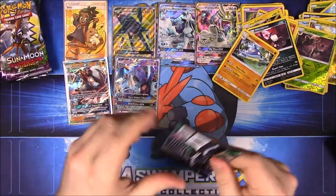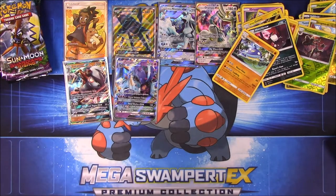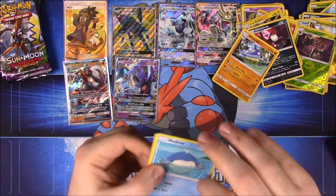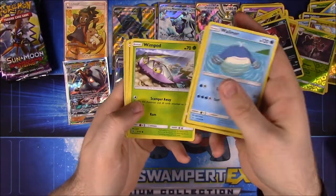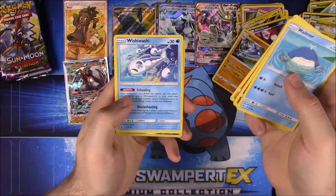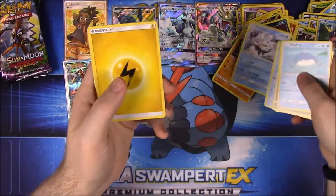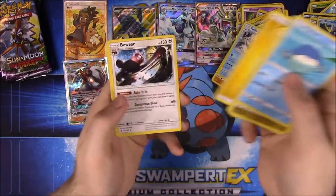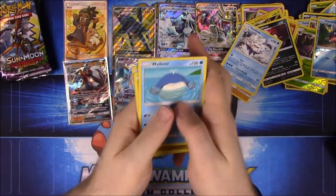Come on, GXs! We have a couple packs left. This pack: Wailmer, Goomy, Wimpod, Nosepass, Wishiwashi, Carvanha as our Reverse Holo, Vanilluxe as our rare — the Ice Cream Cone — Electric Energy, Bewear, Brooklet Hill, and Slowbro, which looks cool.